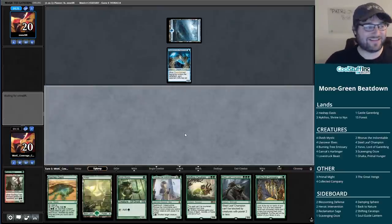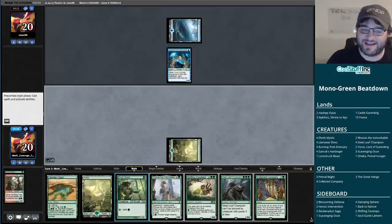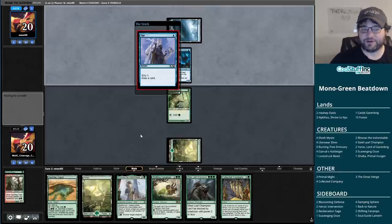Let's see what we can do this time around. This hand is much better - this is the kind of hand we were asking for: turn one Elvish Mystic, turn two Steel Leaf Champion, turn three Collected Company, turn four Shifting Ceratops with haste.